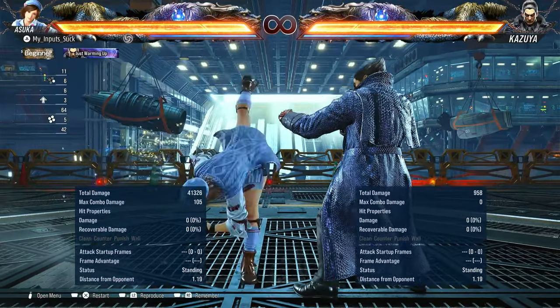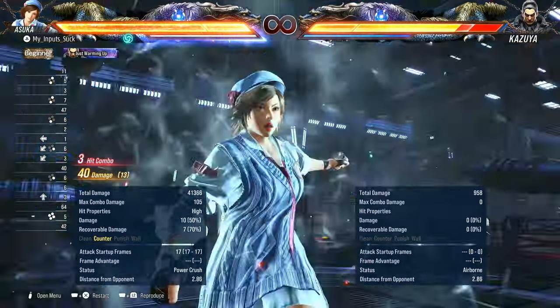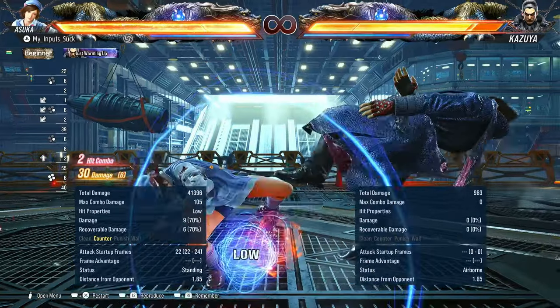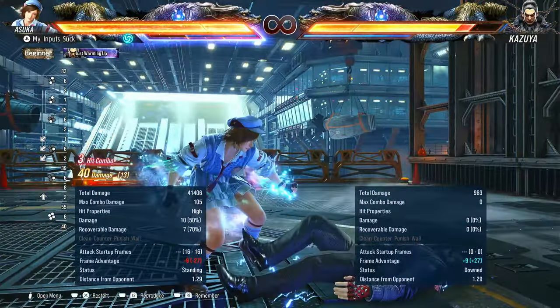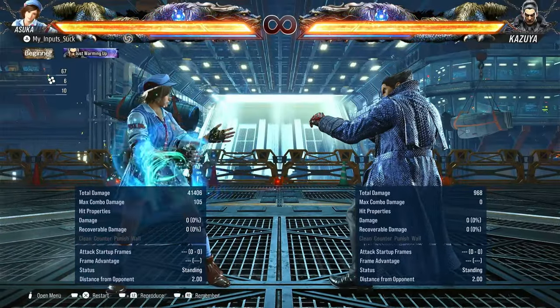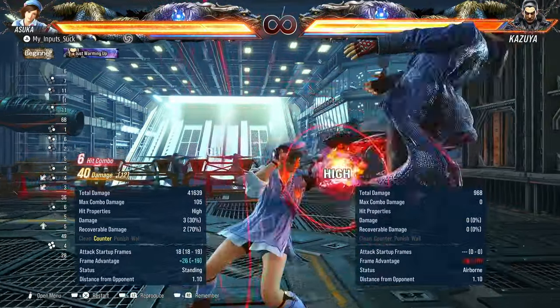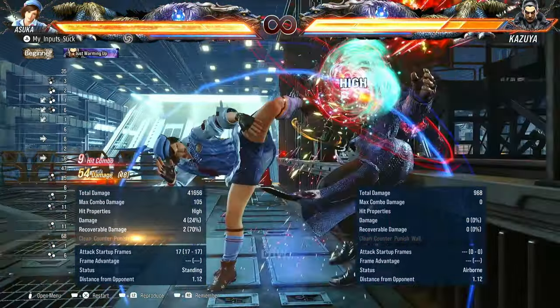But why use side step four when you have side step two? Well, because on counter hit, side step four launches. It's just that the combo itself isn't really that great — you can whiff things here randomly. Kind of a wacky combo.